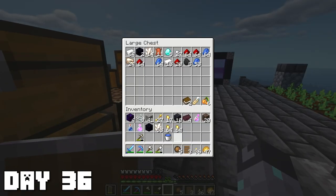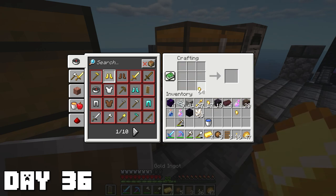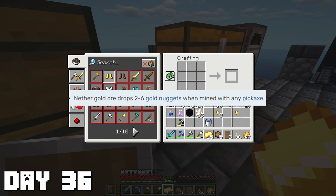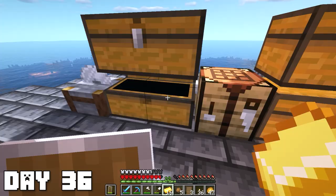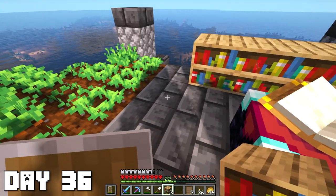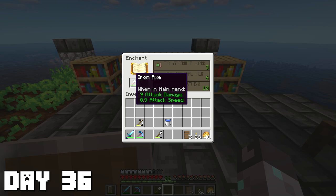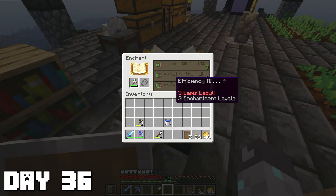Back at home, I'm thinking about getting a silk touch pickaxe for mining gold because I get way more out of it that way. Mining nether gold ore without silk touch only gives you about 6 or 7 gold nuggets, but mining with a silk touch pickaxe gives you a whole bar. After using all the leather we got today I was able to make 4 new bookshelves, and now after placing them all down I can get level 10 enchants. We can also get Efficiency on this iron axe now.